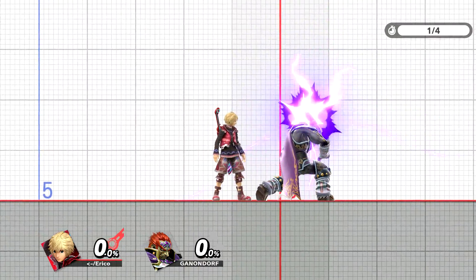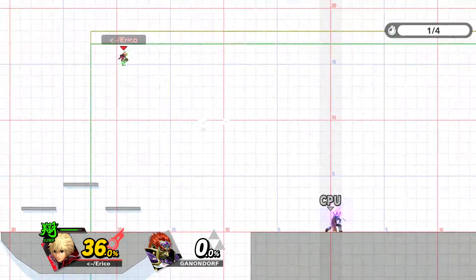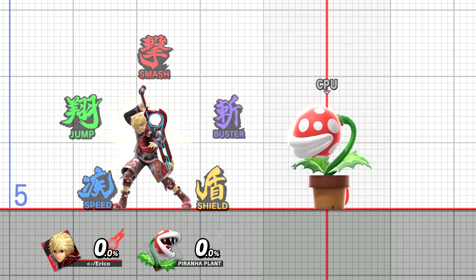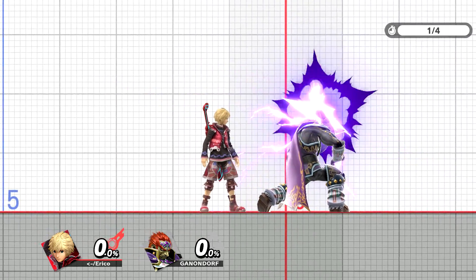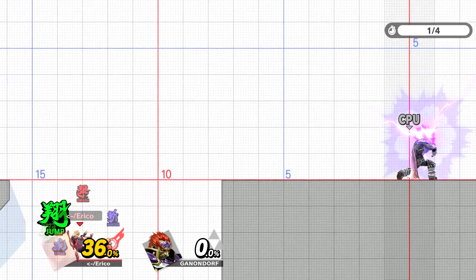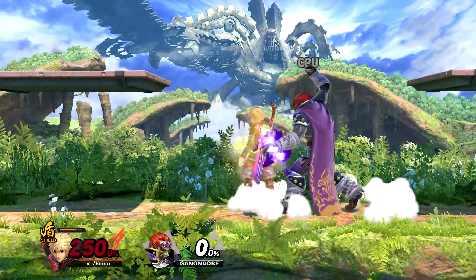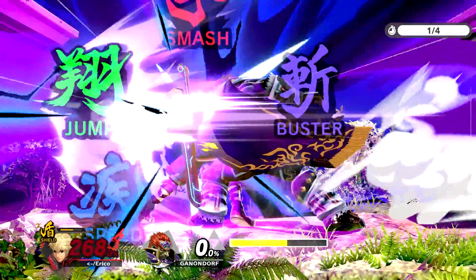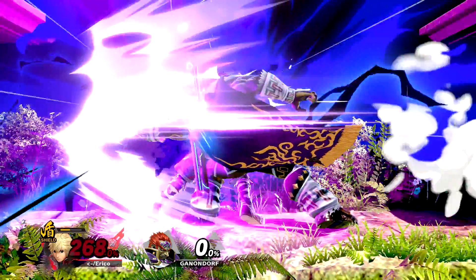The first is that Monado Art stances can be changed while you are in hitstun — hitstun being the time after you take a hit that you can't do anything. There is a very specific quirk you need to be aware of: do you remember how I said that you normally can't do any moves or actions while you are in the Art Dial menu? This is the main exception to that. If you open the Art Dial while you are in hitstun, you can act in any way you want while you have it open — from drifting, to jumping, to air dodging, and importantly, DI-ing.